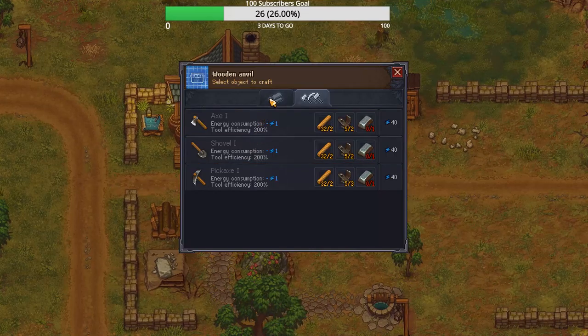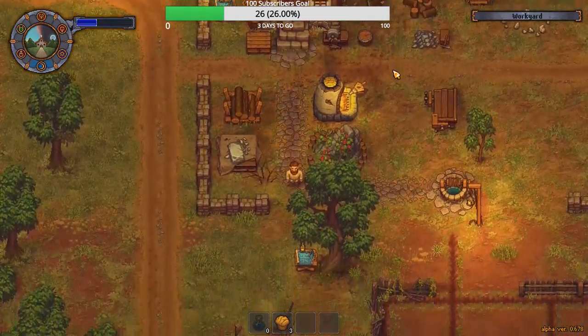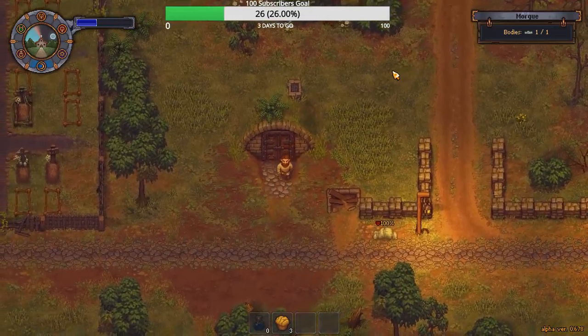So what's gonna happen here is I'm gonna smelt some metal and get me some iron ingots, and get me some simple parts. These guys here — I'm gonna make each and every one of these tools, and we're gonna be able to do work a lot more efficiently.